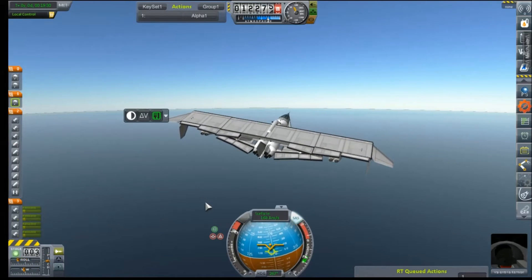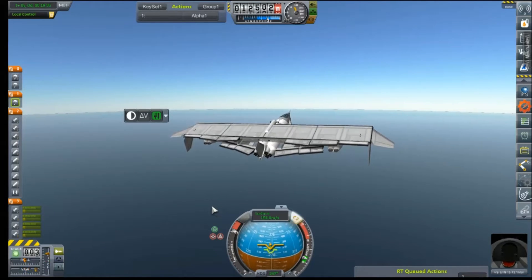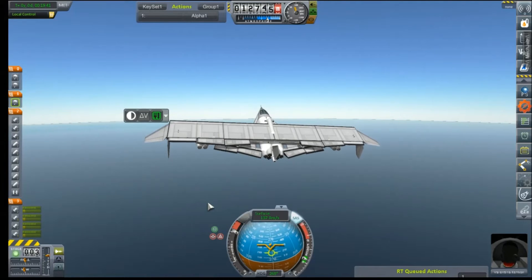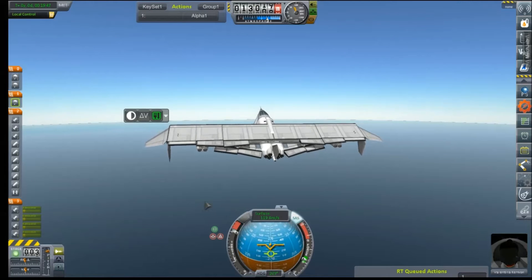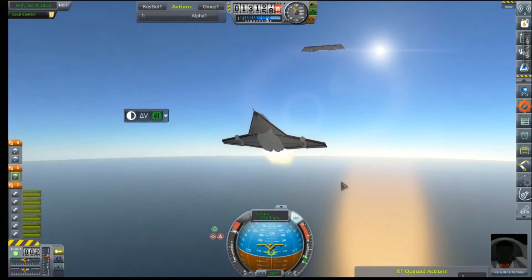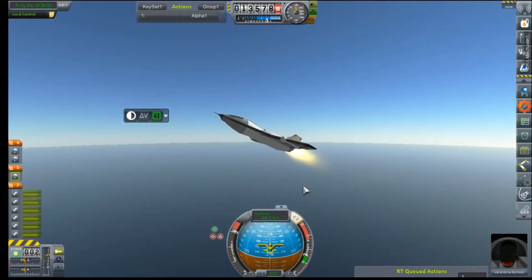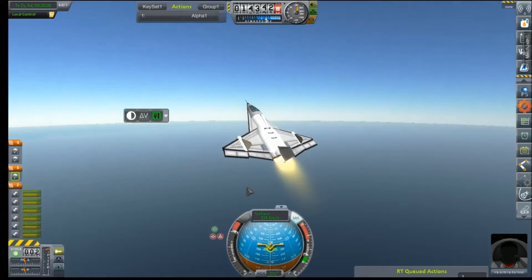Slowly, but if we can get the higher starting altitude, in general the better off we will be for making this run. We are coming up on our at-altitude stall speed here — in three, two, one, and we're away. The Pigeon did not tumble end over end as I would have expected. Now Val's going to try to angle this thing as far up as she can before smashing through the sound barrier.